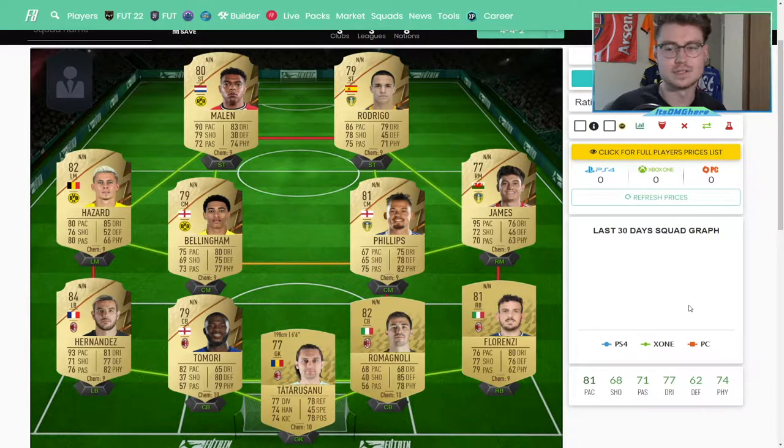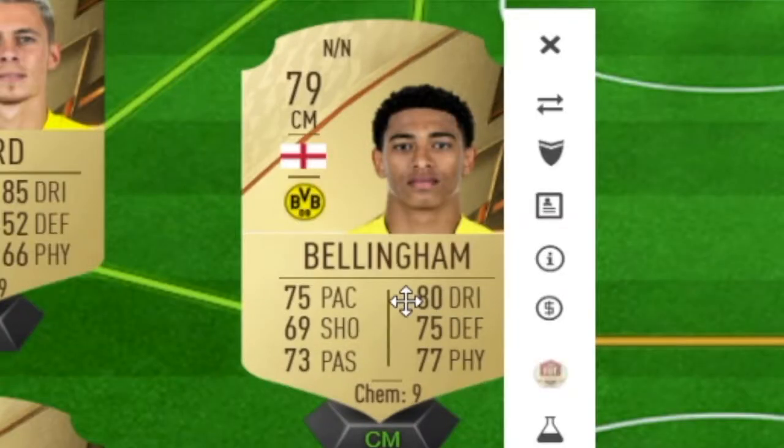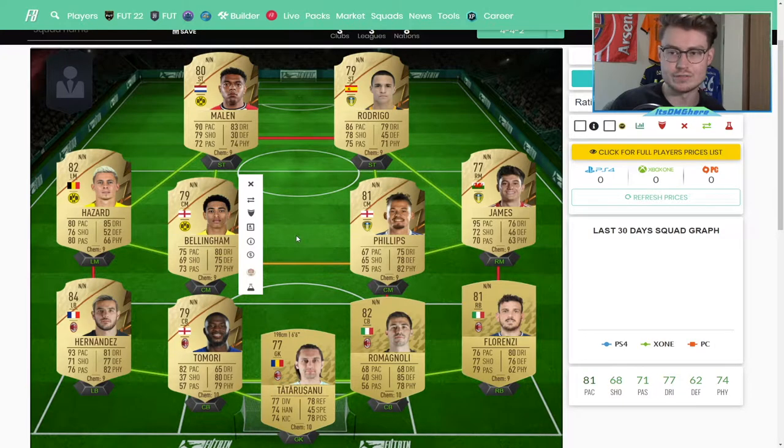First things first, we are going to start with the low tier team and this is what we have. We have a hybrid here featuring players from the Bundesliga, the Serie A, and the Premier League. This is a low tier option because while it does have some obviously very good players, it's going to have some very expensive players. You obviously have expensive players like Teo Hernandez. I think someone like Jude Bellingham is going to be expensive because he's going from a silver to a very usable gold card.